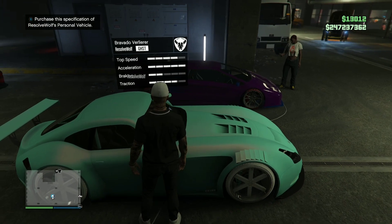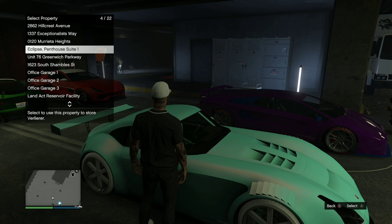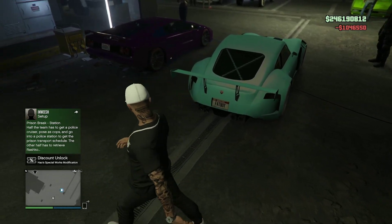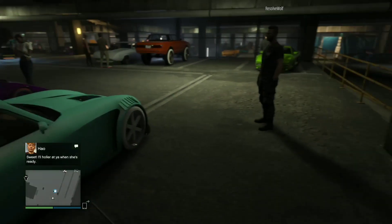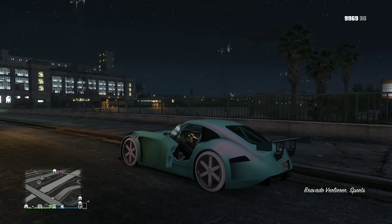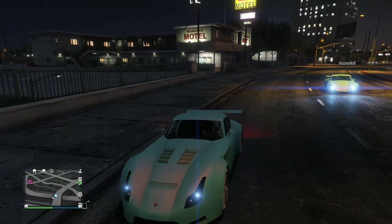When you complete the first Hao's time trial in the new workshop, you unlock the ability to purchase your friend's vehicles. I just purchased a vehicle from my friend — it goes straight into my garage and is now mine. He had a Yankton plate on his car, and I now have that Yankton plate on the car I purchased. When you get it you'll have a clean generic Rockstar plate, but you also keep the Yankton plate — so technically it's a clean Yankton plate.